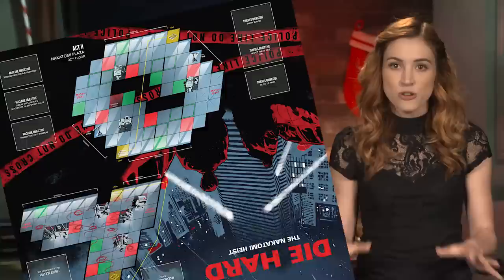Play continues with John attempting to complete his objectives and move to the McClane goal space in order to move on to the next level of Nakatomi Plaza. If he does, the next act is set up with a new map, new objectives, and new hazards.